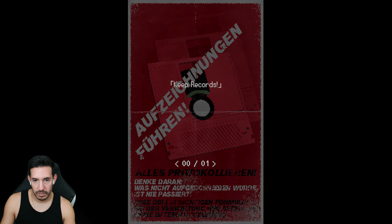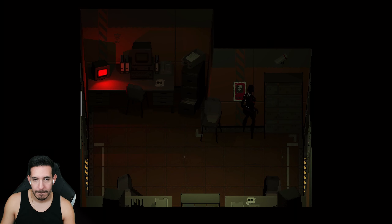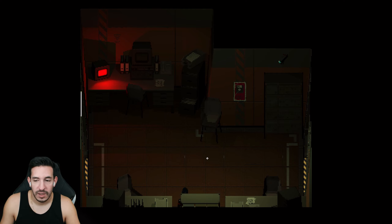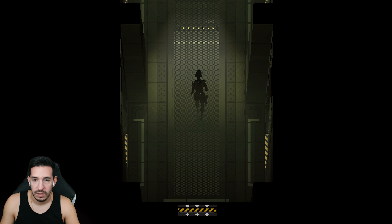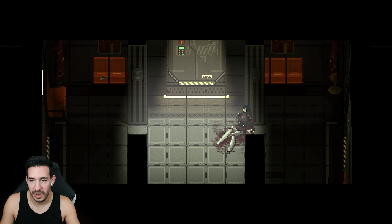'Wall safe codes — it's come to my attention that at least one worker might be aware of the code broadcasting frequencies for their protector wall safes. Any workers connected to the leak are to be interrogated until the culprit's found. I'm restricting all radio privileges for workers until further notice. Adler.' Were the dead workers on the floor leaking the security codes? A lot of defective locks here, and this place is quickly going to turn into a maze — I'll have to use the map a lot.